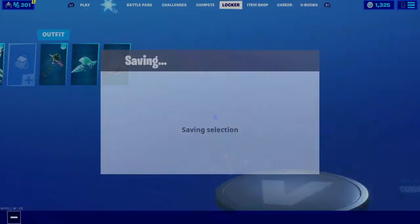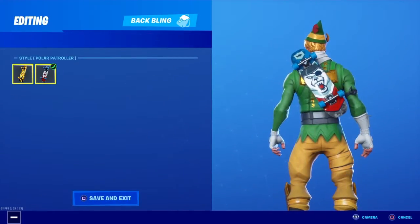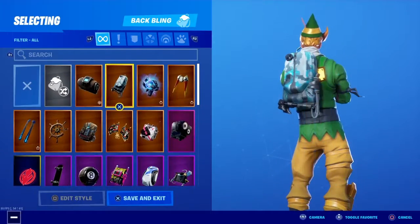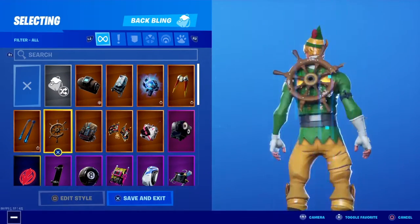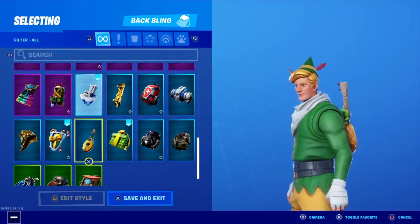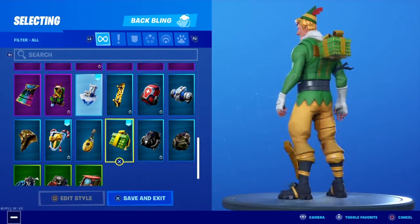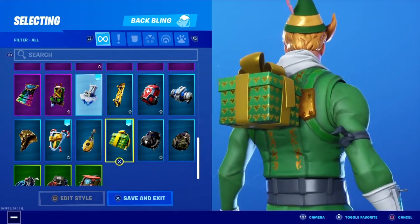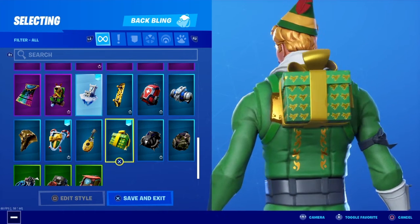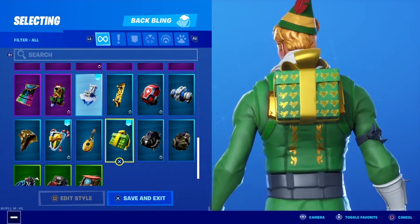How about Codename Elf? Codename Elf is a really popular skin that lacks reviews, but what is the perfect match for it? One combo is this and this, but it does not look right like that. I would rather go with this — if you guys have the Lugna skin and if you guys know how to get the tree skin, you guys will definitely match it up, because it's like golden on the present and it's golden on the back.